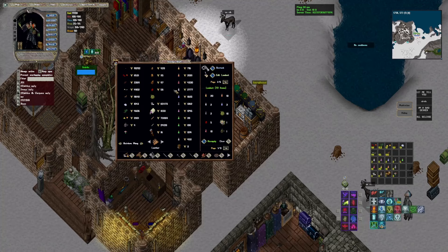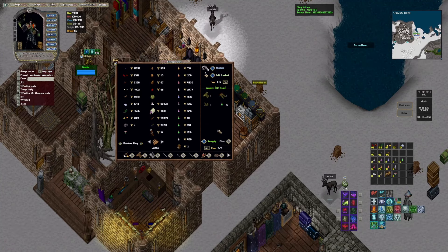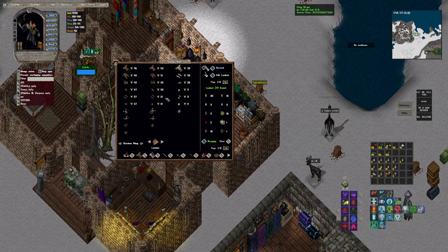You'll need to find a 120 carpenter to craft it for you. As you can see here, I have a loadout for my necromage and necropoisoner — everything I need to go out and farm dungeons: regs, spellbook, rope, different armor, lethal potions. You can store just about anything you'd need. You can store every different type of leather so you can change your loadout based on whatever you want.